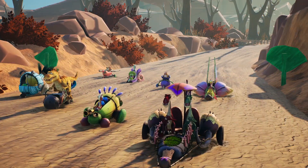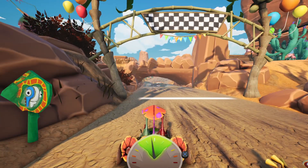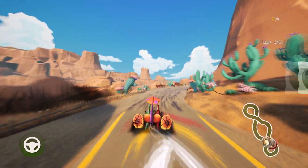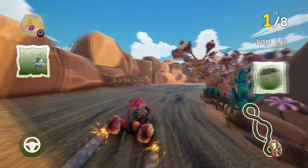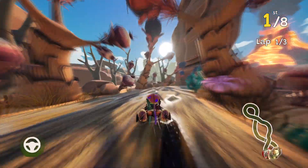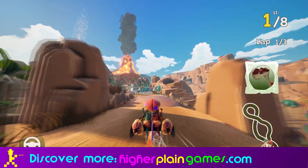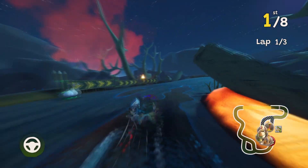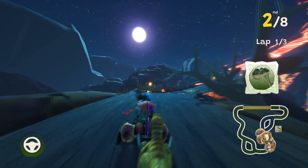The actual tracks themselves — and there's 15 of them — also lean into the theming quite nicely. You've got dinosaurs grazing on the sides, mud slides in the background, a little bit of lava flying around. One of the best standout bits of this game is that Gigantor, the titular character, walks onto the tracks at some point during each of the levels.